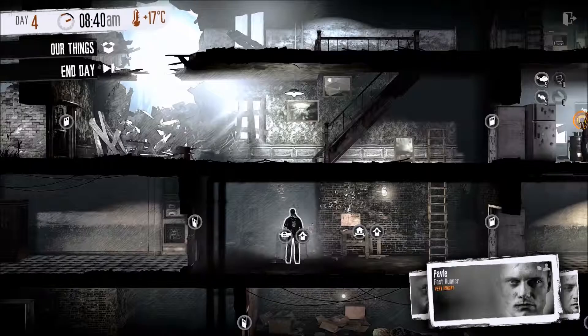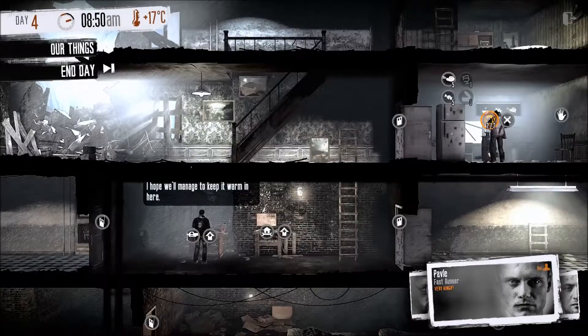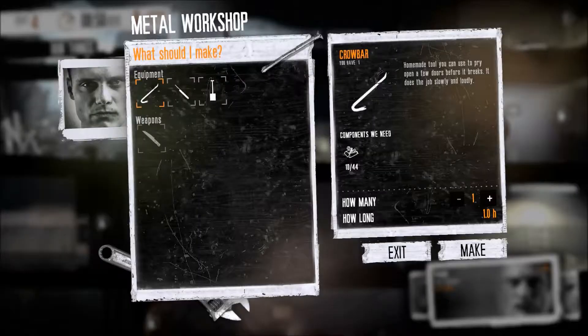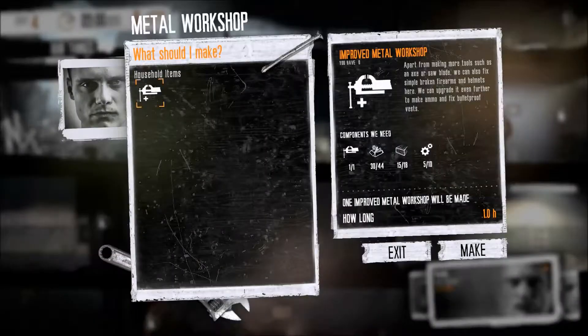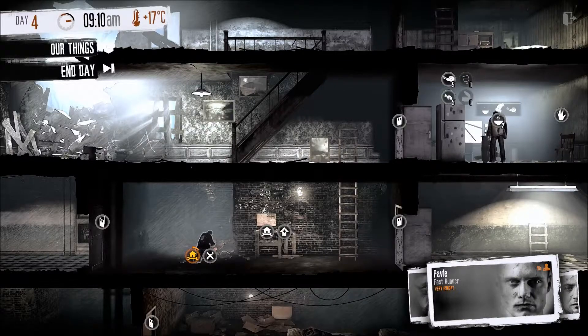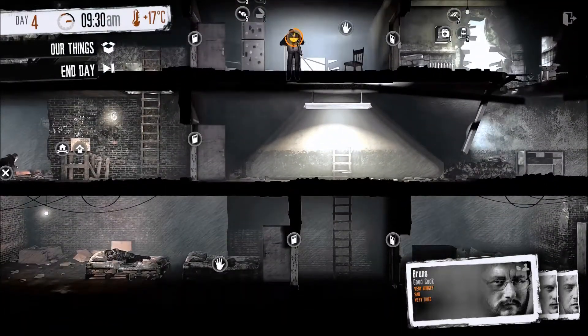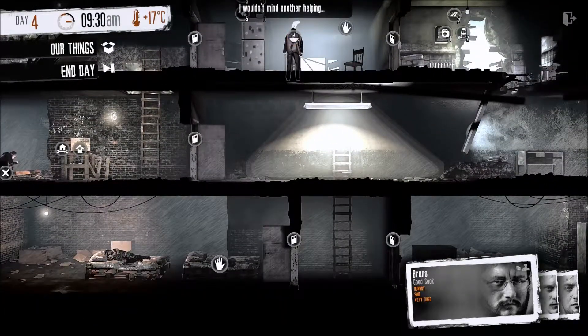Bruno is a good cook and a smoker, so cigarettes will keep him happy. Meanwhile Pavel is now very hungry, so I'm going to have Bruno cook up some meals. I'm thinking about getting an improved metal workshop up so I can start putting bullets back together and getting some improved ammo and weapons — that's exactly what I'm going to do, just get this improved metal workshop up so I have it in the event that I do start finding stuff I can repair.